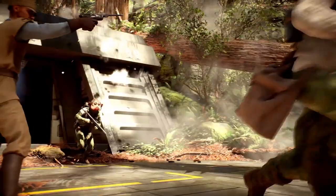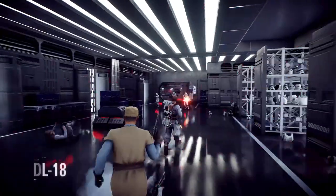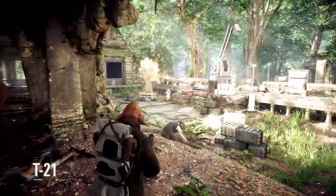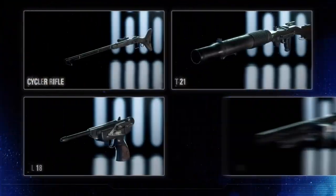We're also expanding our selection of weapons for all trooper classes. The Assault gets the E-11D Blaster. The Officer acquires the DL-18 Blaster pistol. The Heavy receives the T-21, and the Specialist gets the Crude Cycler rifle. All weapons will be customizable with modifications.